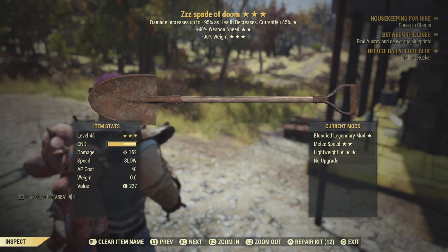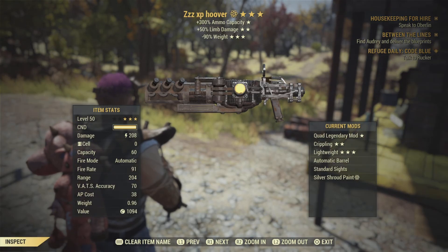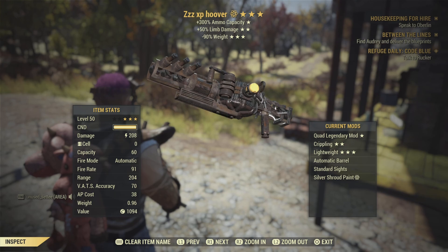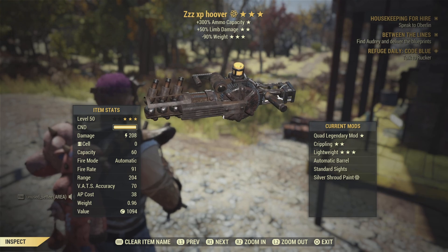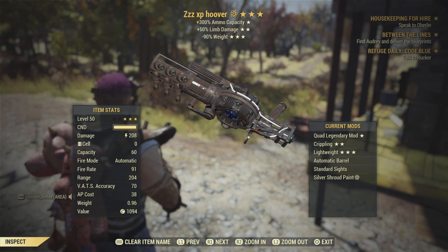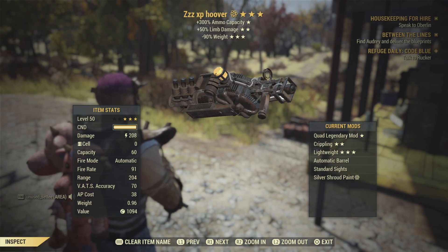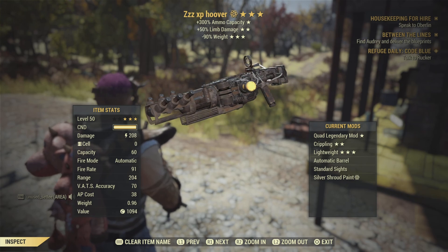Spade of Doom for that one event where you have to bury the bones. And my XP hoover - just limb damage and 90% weight reduction on a quad Tesla for Radiation Rumble and invisible mutated events - that works really well on that as well.